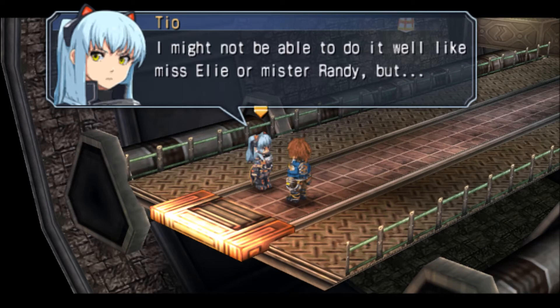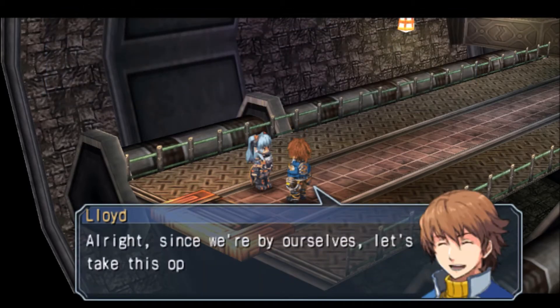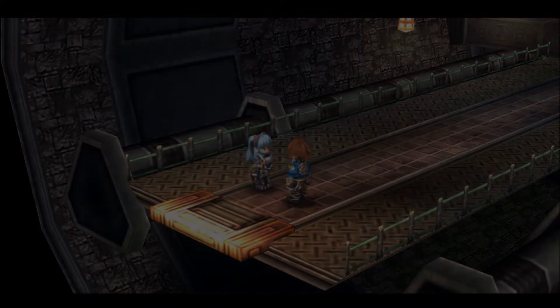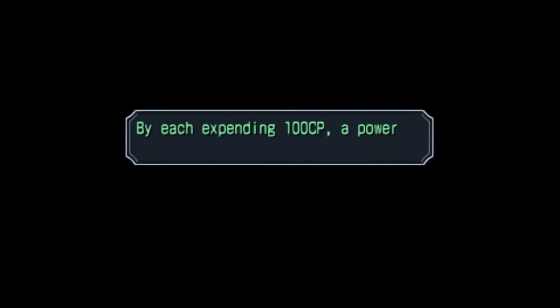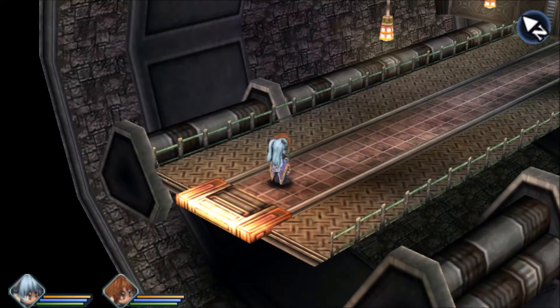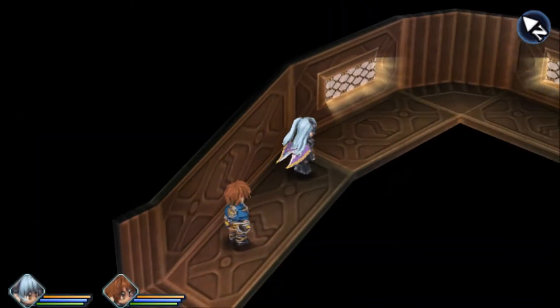Everybody else has one, might as well get one for you too. I'm sure yours will be fine. And what do we get? Omega Strike! Nice. It works the exact same way — both of them have to use 100 CP, and we can just annihilate things. I love it.